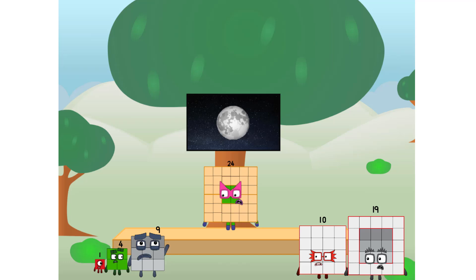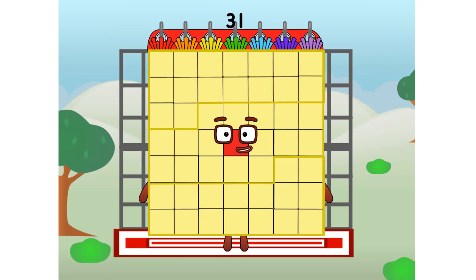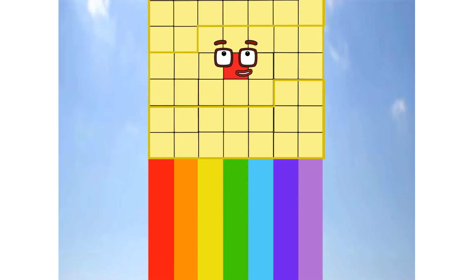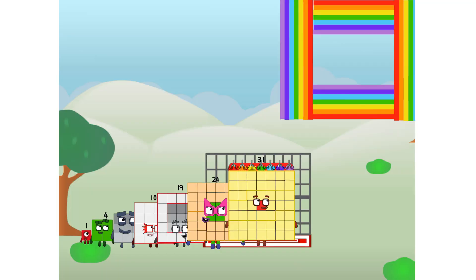But how will we get all the way up there? We call in some friends, some big square friends. Commencing a rainbow test flight, all systems checking out, 7x7, wish me luck. Whoa! Yowzer, didn't get that high, but I did just invent the square rainbow. Guess you've got to give it a go to get lucky.